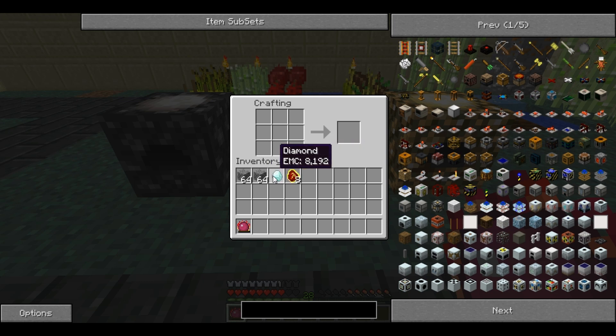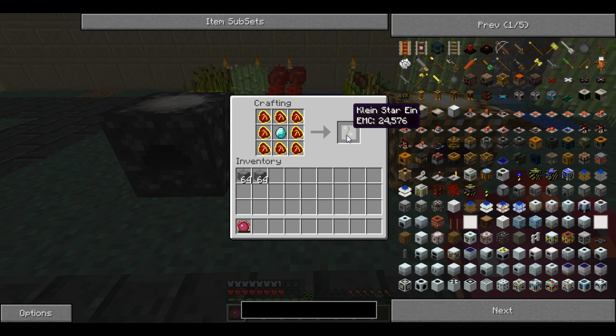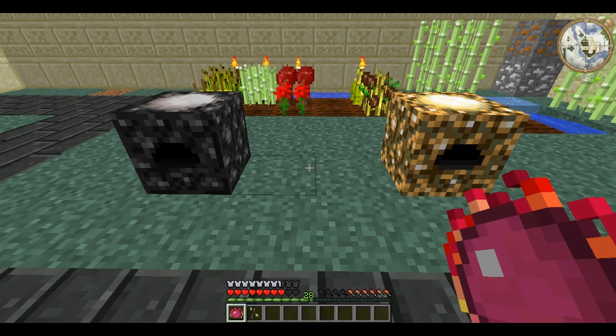For this you will need a diamond and eight Mobius fuel. You place a diamond in the middle and the Mobius fuel around it to create the Kleinstar Ein. It comes to a total worth of 24,576 EMC.